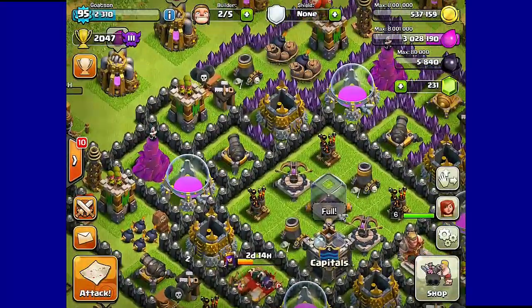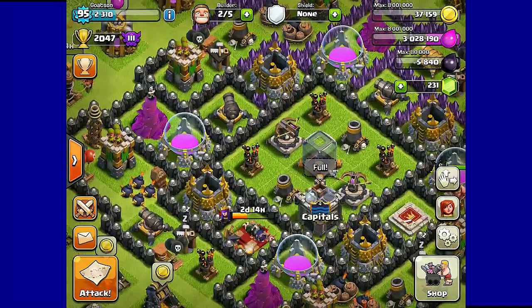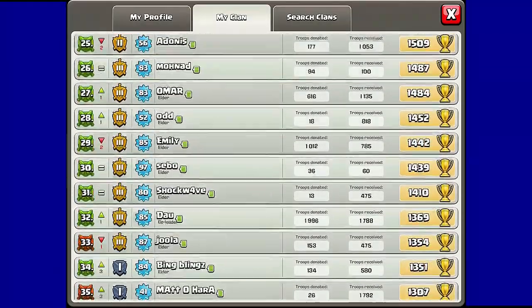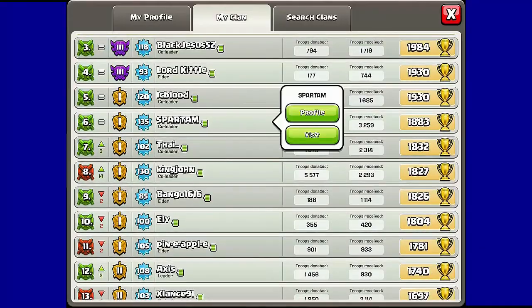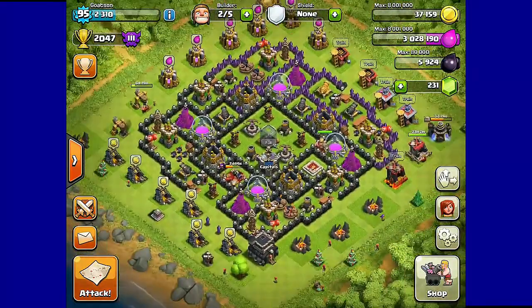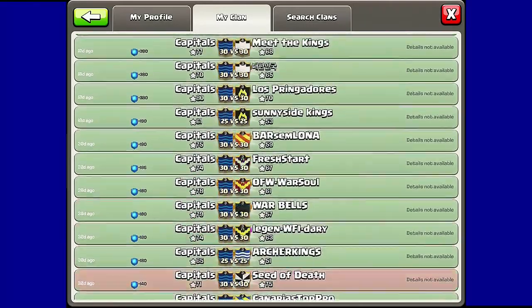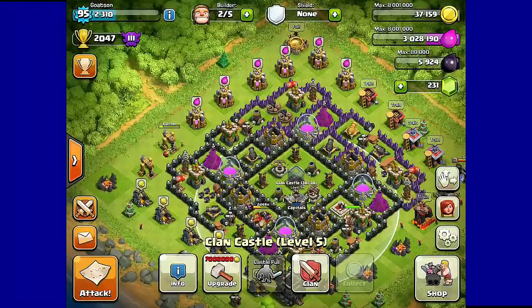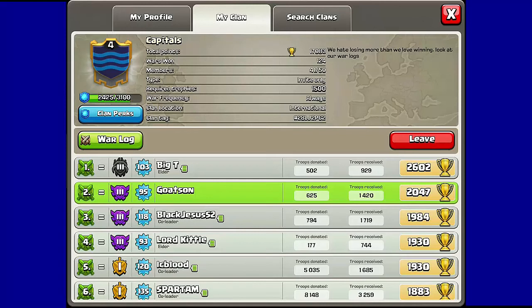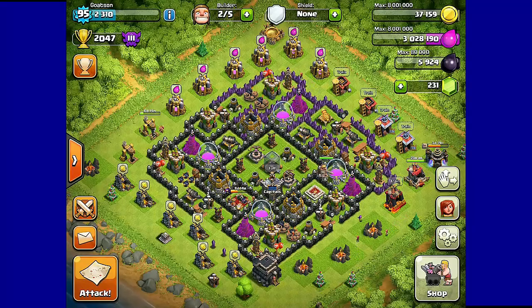We're going to finish up here by upgrading a wall. Actually, I wanted to show you my clan real quick — pretty good clan. We got the donations on point, some real nice bases in here. This is a basically almost maxed Town Hall 10, got almost level 10 walls. We do have, I think, two completely maxed Town Hall 10s. And if you want to see our war log — we've been doing pretty well, we lost one down here, but we are approaching level 5 rapidly. So if any of you guys want to join, just join and say Goatsun sent you — that's me. I will see you guys next time. Peace.